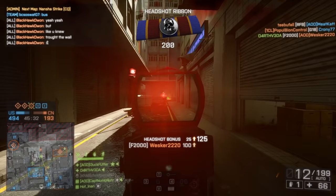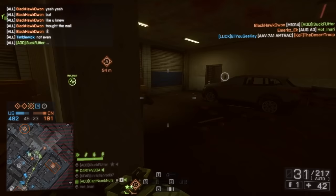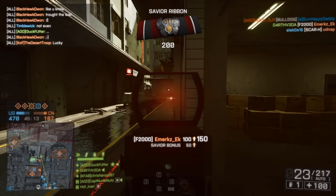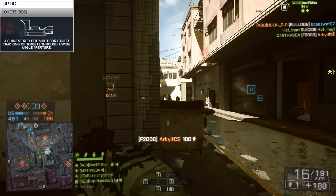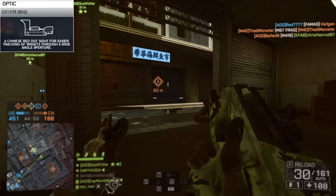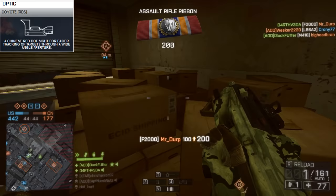Looking at the top players on BF4Stats.com, they seem to have preferred the red dot sights, no accessory, heavy barrel, and angled grip — presumably to counteract some of that first-shot recoil multiplier with the angled grip. I've tried a number of setups with this weapon that are all relatively viable. For the optic, I ended up preferring the Coyote sight. It's hard to go wrong with the Coyote. The Coyote has the best visibility, and for a weapon that works as both a CQB threat and a relatively acceptable mid-range rifle, it's not a bad pairing. The RDS is also an acceptable choice, but the Coyote is going to provide the least obstructed view.